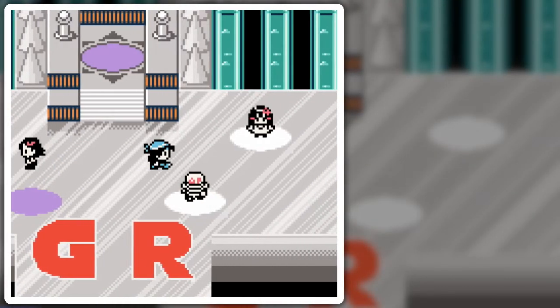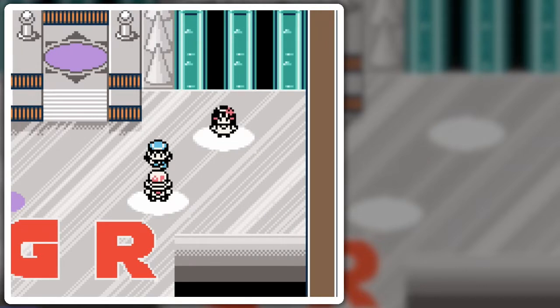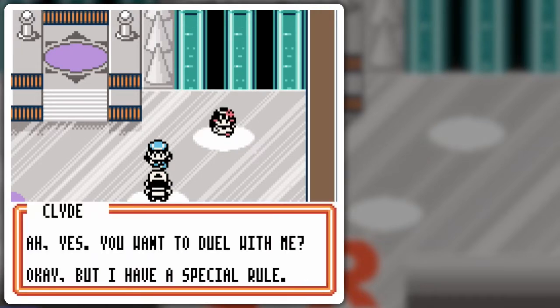Hello everyone, and welcome back to the walkthrough! The next duelist in line from left to right is Clyde.